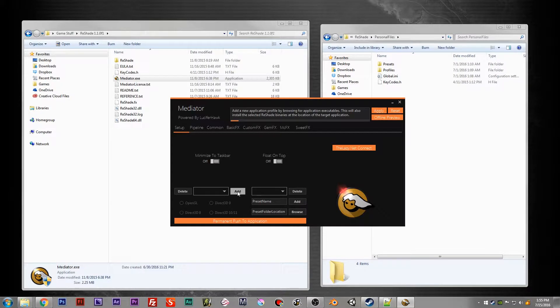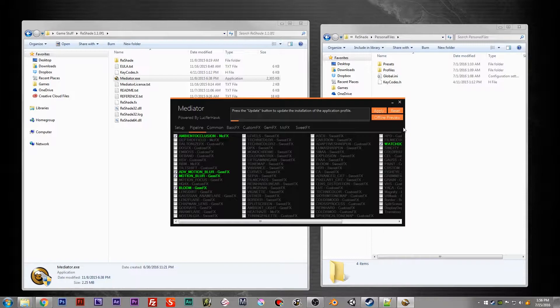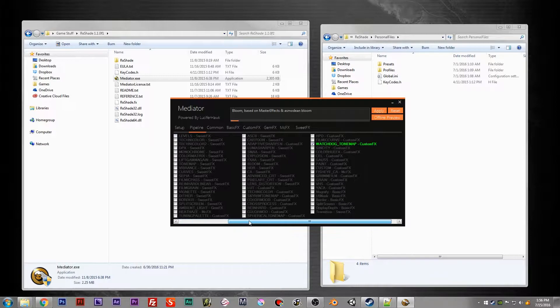So you would add the game, find the location. Right now I've got this one that I was fussing around with — this is RC Simulation 2.0. And then you go to pipeline, and this is going to show me what I'm putting into this specific game. So I've got ambient occlusion, some advanced motion blur, another motion blur, blur bloom, and a Watchdog tone map, just fiddling with the color levels and saturation.